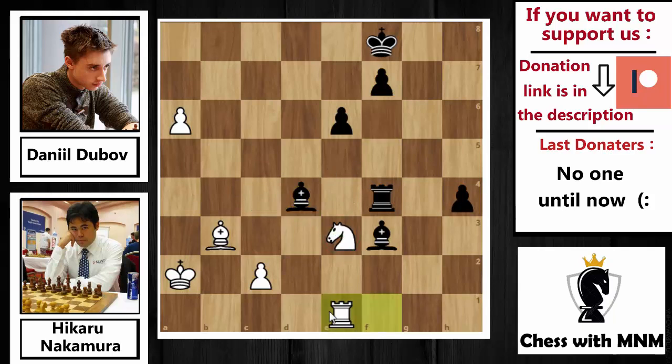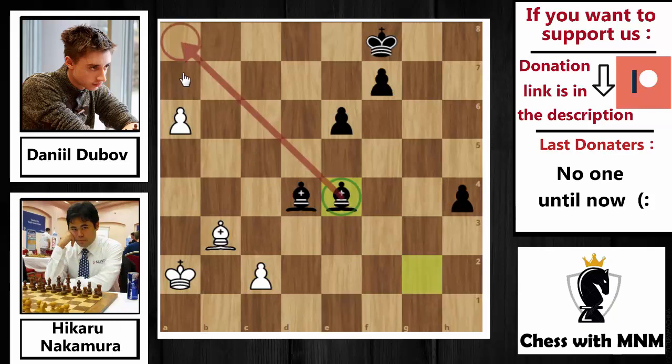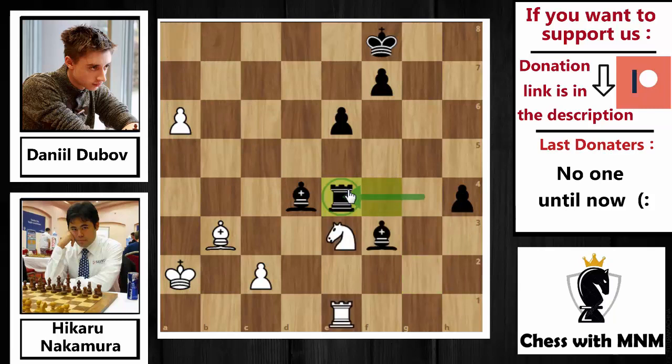Nakamura didn't move his knight and played Re1 trying to guard it, but Dubov finished the game with Re4. At this position, Hikaru Nakamura resigned. Why? Because the knight cannot move anywhere — if it moves, you lose your rook as it is attacked twice. Even Ng2 guarding the rook doesn't work because Black can capture it with the bishop protecting the rook, and the other bishop controls the a7 square, so the pawns can't advance. h3, h2, h1 comes and there is no way to prevent all these threats. After Re4, Nakamura resigned.